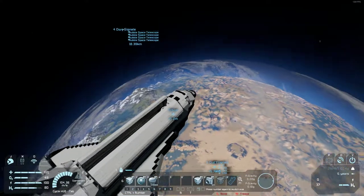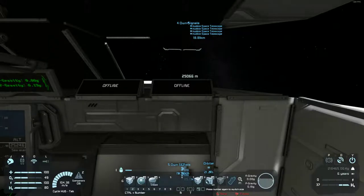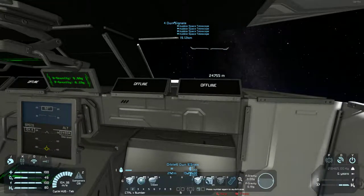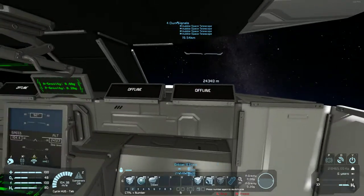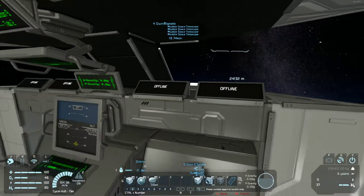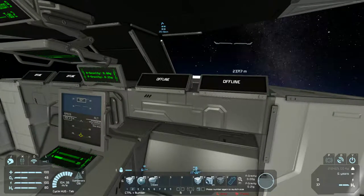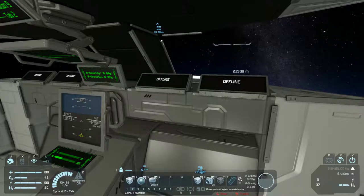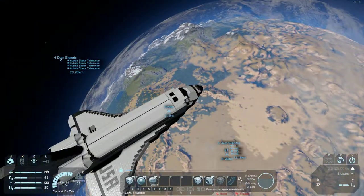Let's get ready. From 20,000 to 10,000 is where I imagine we're starting to hit the atmosphere. If you can tell, we're slowly getting the blue refraction from the atmosphere. We're still going straight down — just plummeting towards the core of the planet.